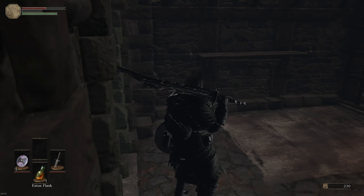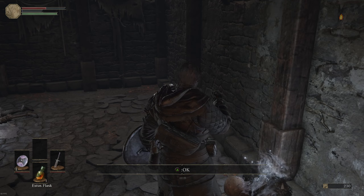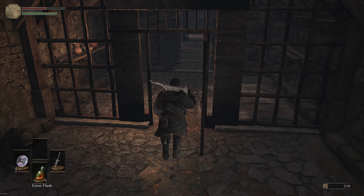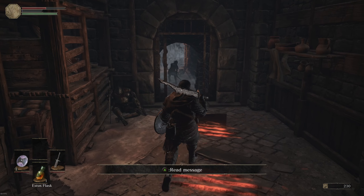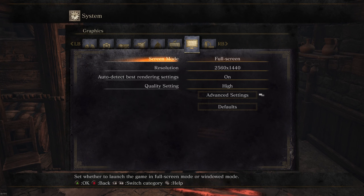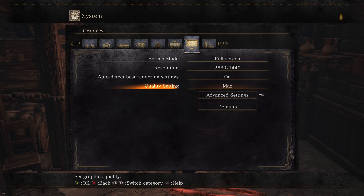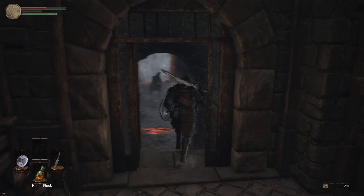Looks like a boss fog down that way. Couple items in here — luring skull, soul of a deserted corpse. Getting some good stuff right away. I'm just real quick gonna check my graphic settings, see if max is — yeah, we can go max and still get 60 frames.